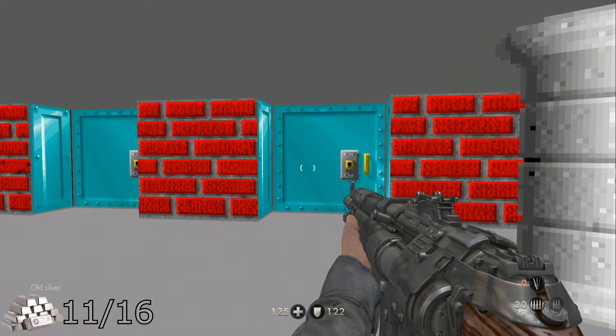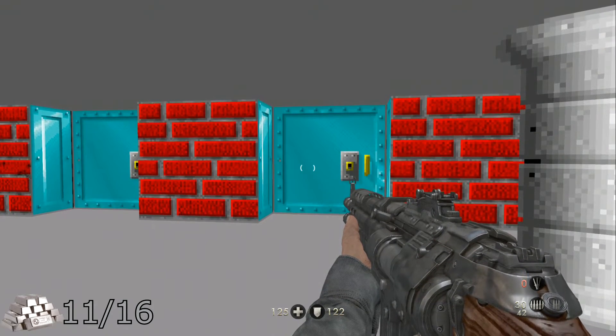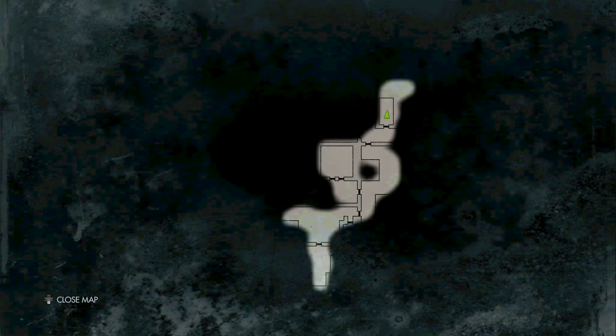Just like in the last level, there are only two places with silver, so it should be a fast one. As a side note, this is also where the key is that you will need to exit the nightmare.